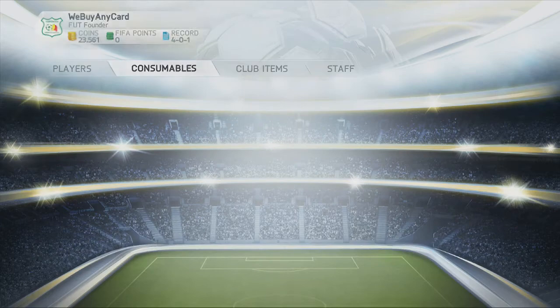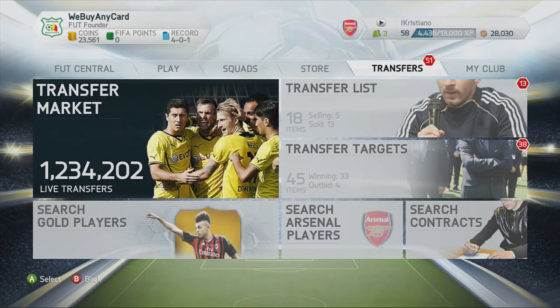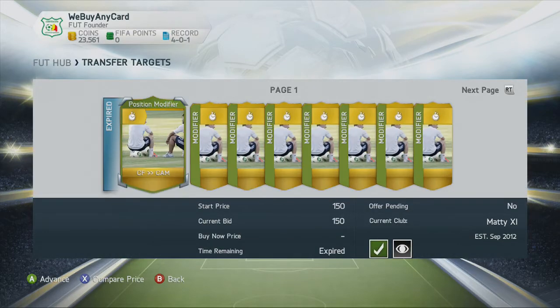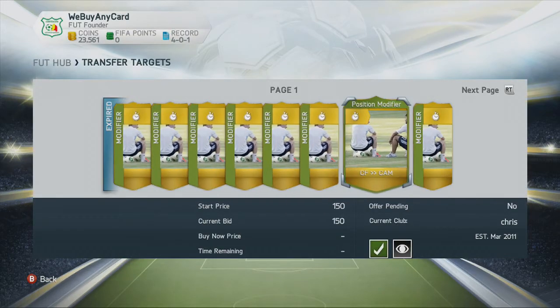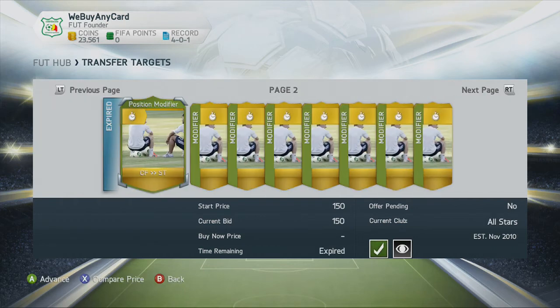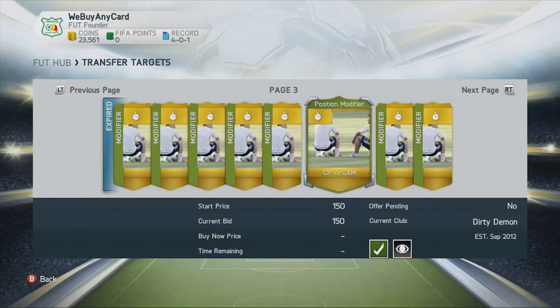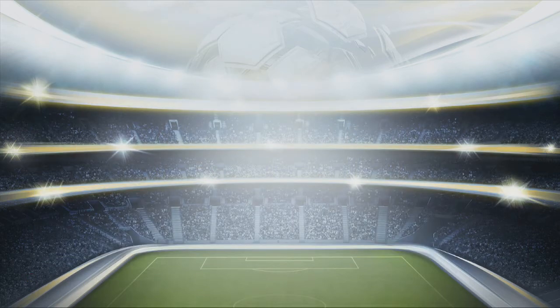Then back out and look at your transfer targets. As you can see I've got loads of them here for 150 coins and they've been bidded on. You don't want to go over 250 coins if you can avoid it. Once you've got those, you want to post them up on the auction house.